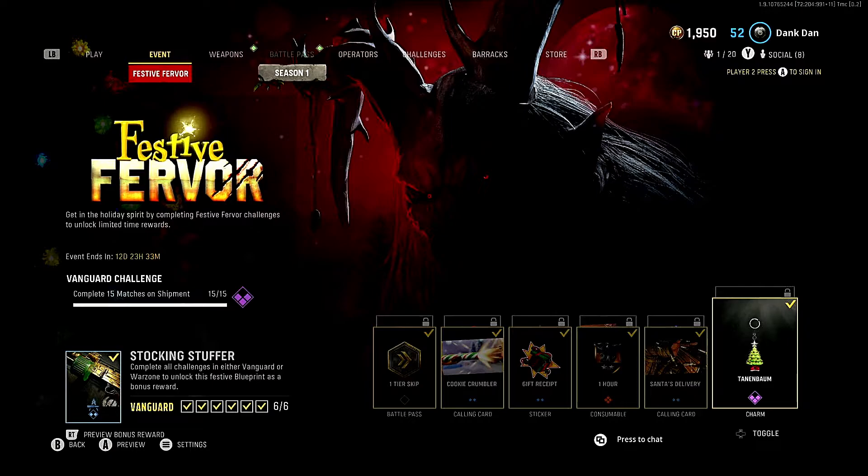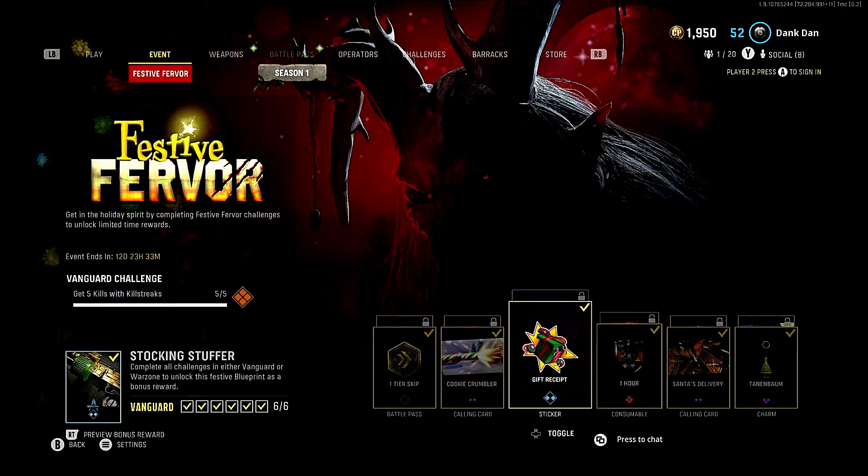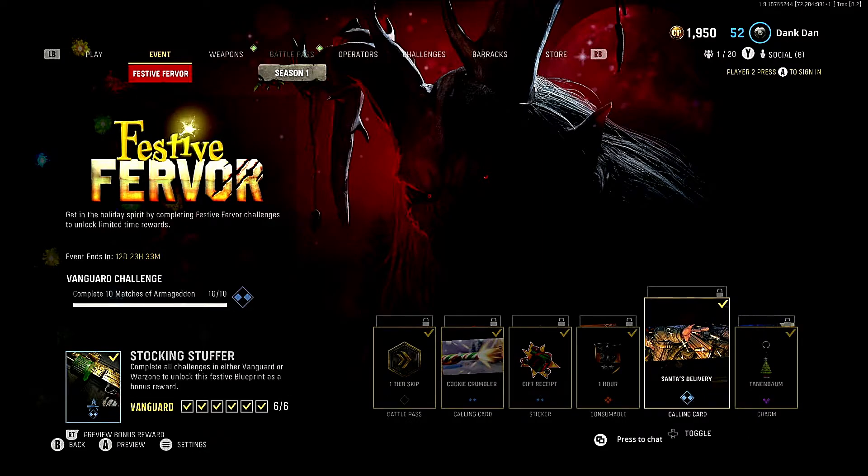The first place you should start is Shipment — complete 15 matches on Shipment. Nice, simple, cut and dry. You want to jump on the Shipmas 24/7 playlist. Why? Because all these other challenges can be completed just by playing Shipment. Once you complete those 15 matches, odds are you will have completed at least one, two, maybe even three matches of Armageddon at the same time.